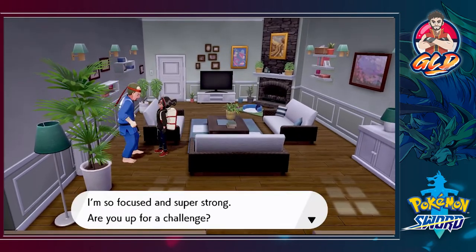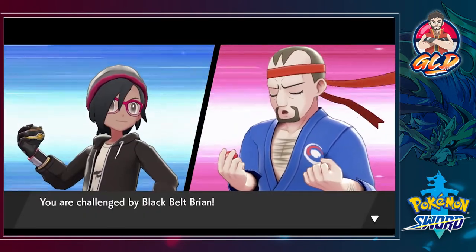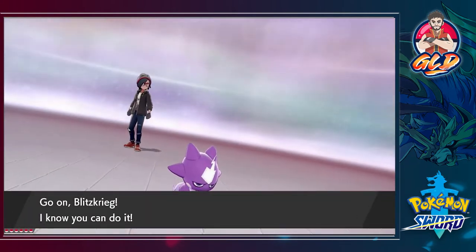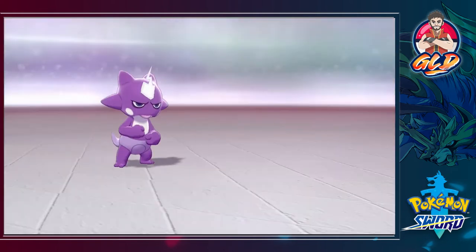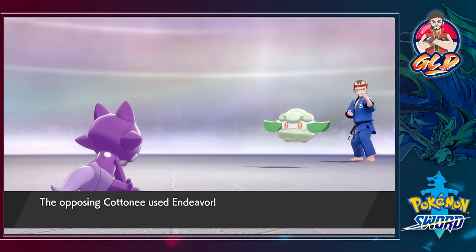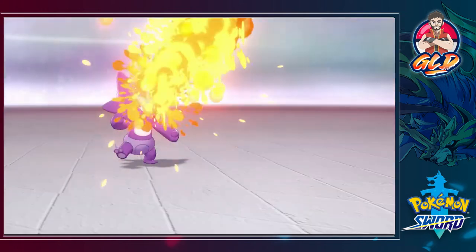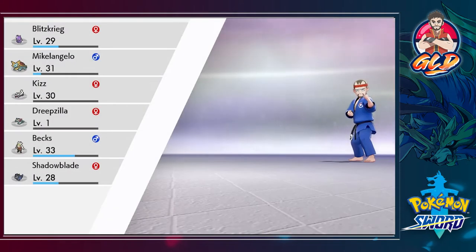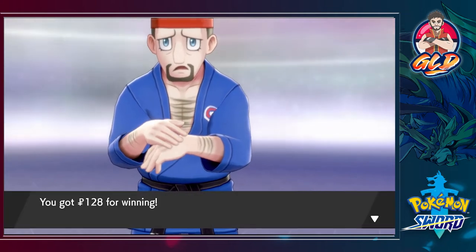We're taking on Black Belt Brian. Because he keeps saying 'focus,' I'm assuming he has a special item for us. He has a level two Cottony — a dead giveaway — and that item is the Focus Sash, which keeps your Pokemon at one HP. The Endeavor attack really messed things up, but another Tantrum attack and Cottony is defeated. Dreamzilla grows to level two!